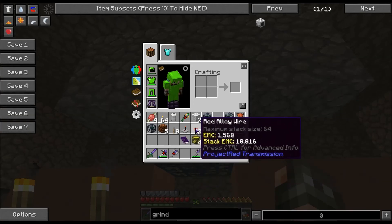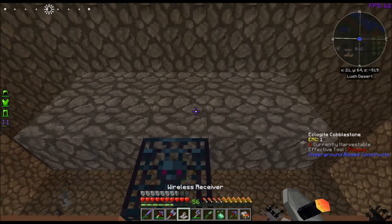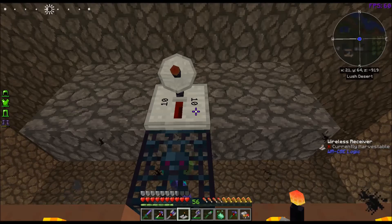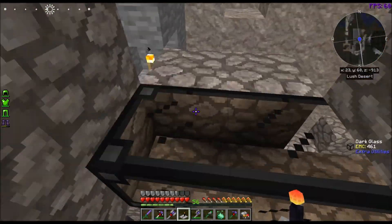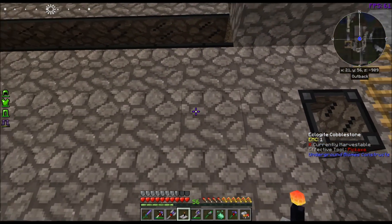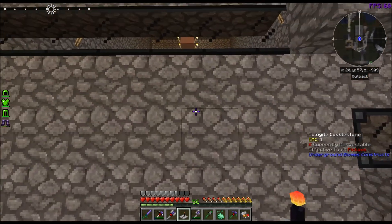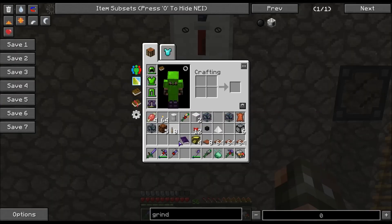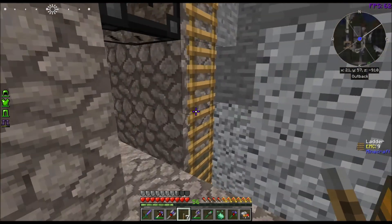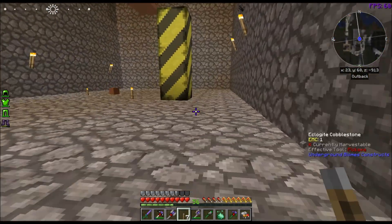Hopefully nothing spawns while I'm doing this. I want a wireless receiver — we're going to put this here and set frequency 10. Then we'll hop back down and put the transmitter on the wall. Put the lever here, set this to frequency 10 as well. And now when I do that, I should have a redstone signal there — and it looks like I do.